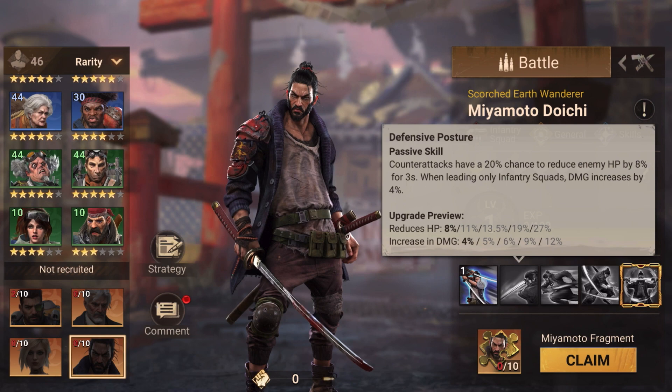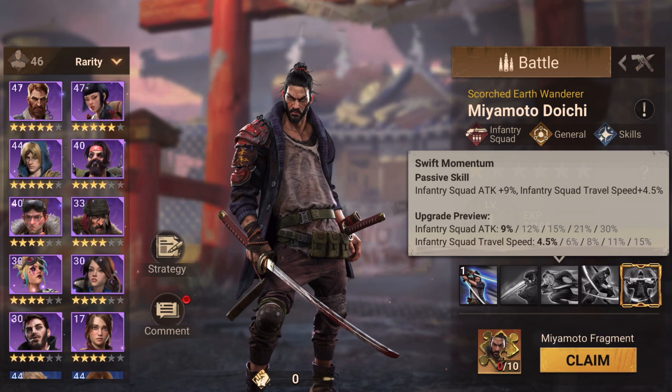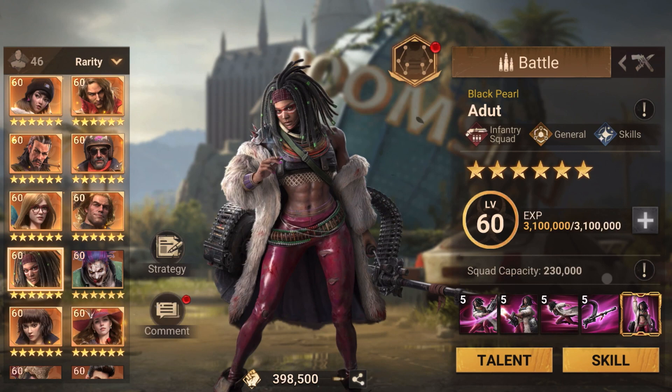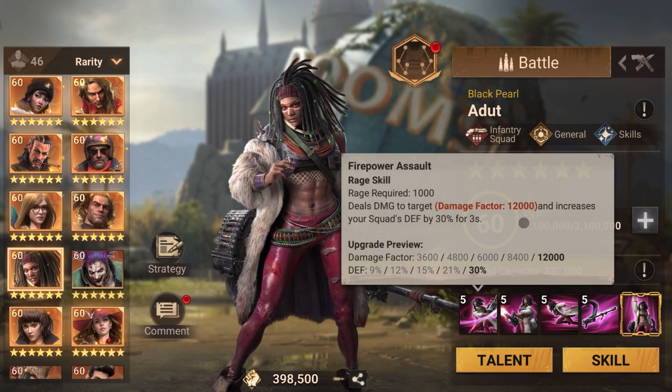Pairing him with Adult works well because he gets a 40 percent attack buff on infantry plus 12 percent damage — already 52 percent there — and a speed buff of 25 percent. Adult on her own gets defense which combined with his is basically 20 plus 30 percent, so around 50 percent defense.